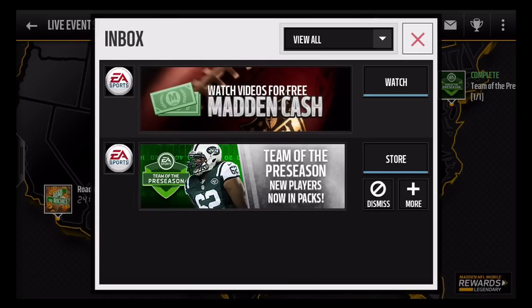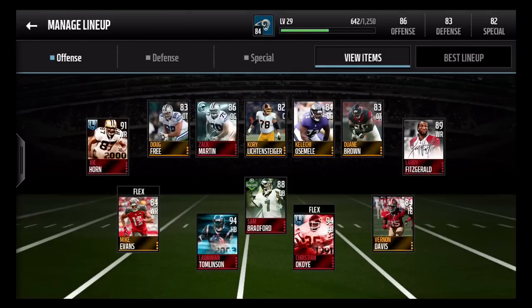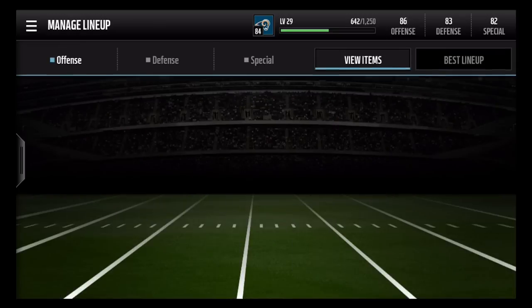As you know, the Team of the Preseason cards just released and there are an abundance of gold and elite players. There are two elite Team of the Preseason cards: Sam Bradford and Leonard Williams. My first pro pack since release today I actually pulled the 88 Sam Bradford and subbed him in for Ben Roethlisberger. He has similar stats but I like Sam Bradford — his card looks better in my opinion. He used to be a Ram and you gotta give him props for his success in the preseason.